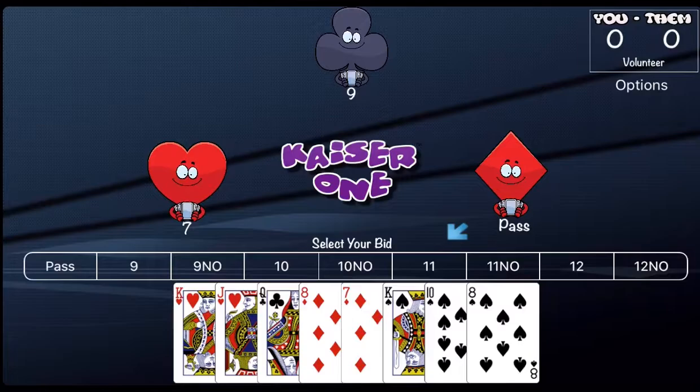A 32-card deck is used. Each trick is worth a point and there are two special cards. The lowest heart is worth five points to the player taking it in a trick, and the lowest spade is worth negative three points to the player taking it in a trick.